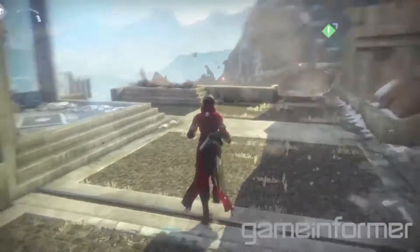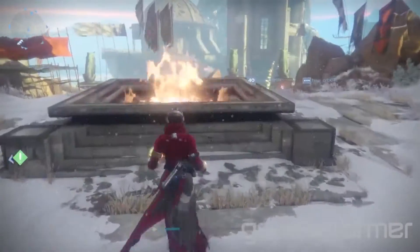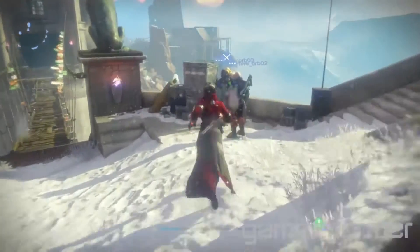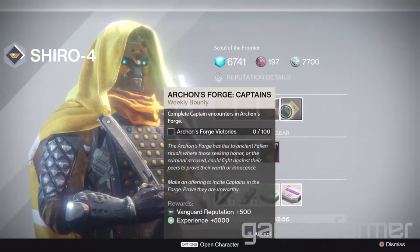There's some utility stuff that people need when they go to a space — you get your Postmaster, your Bounty Vendor, stuff like that. There's a Cryptarch. When they're playing the majority of the Rise of Iron content, they'll be going there for the quests and stuff like that. Shiro has bounties too. We think of it as a cool addition to the game.